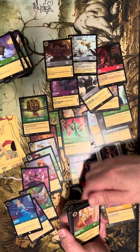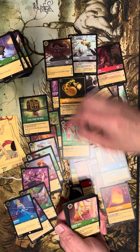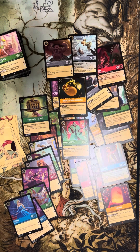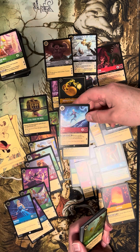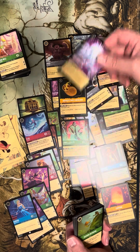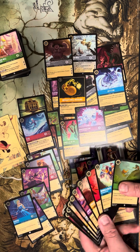Might have been one of the worst packs even with the foil rare — Steal from the Rich is not a playable card. We've got Elsa — not the Elsa foil you want. Marshmallow again — that's a four-set of Marshmallows. We've got Let It Go — that's a great card, one of the better songs in the game.